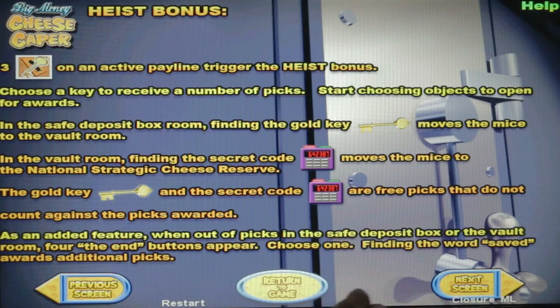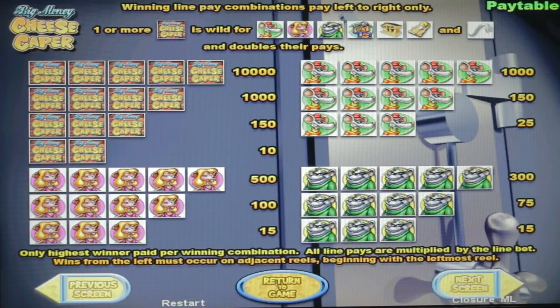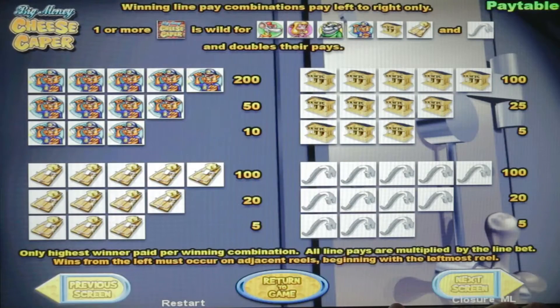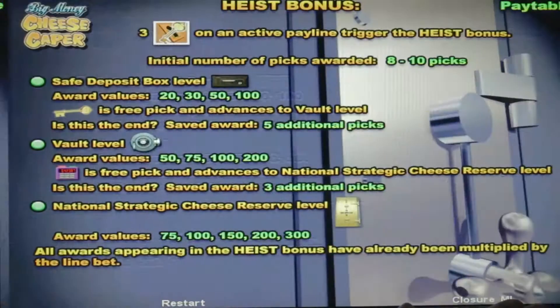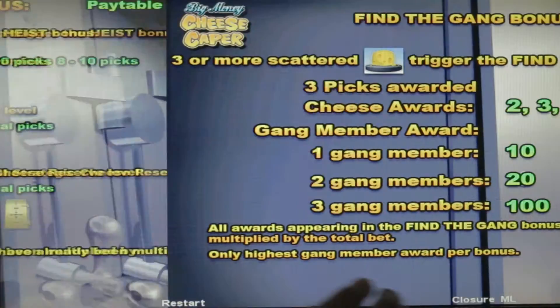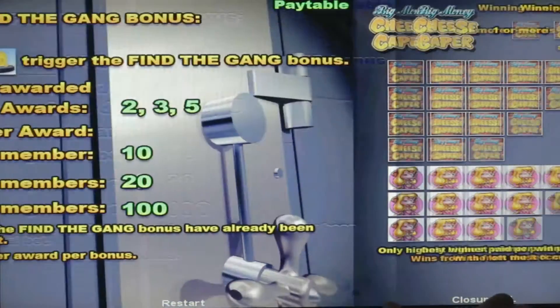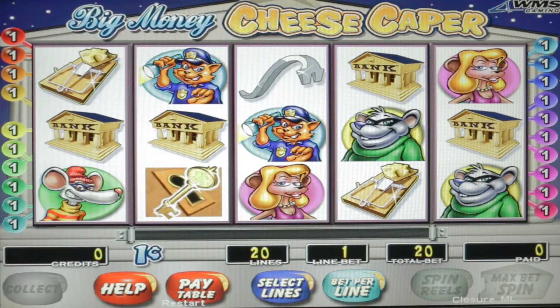And we're back. Here's the pay table — that's what our symbols are paying out. It looks like the Big Money Cheese Caper symbol is wild and pays the most out of all the other symbols. It looks like for this time frame, these symbols pay kind of low. There are the bonus wins. Let's play — I can't wait to play this. I have never played it.